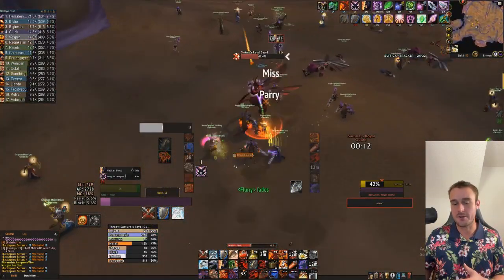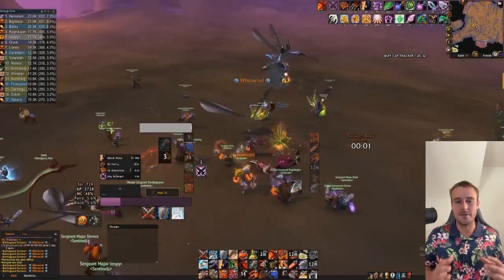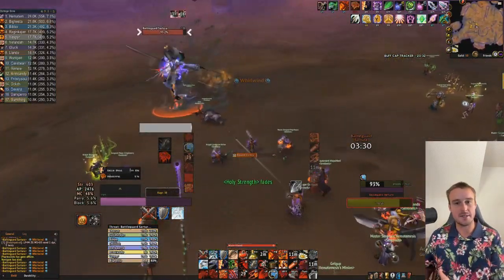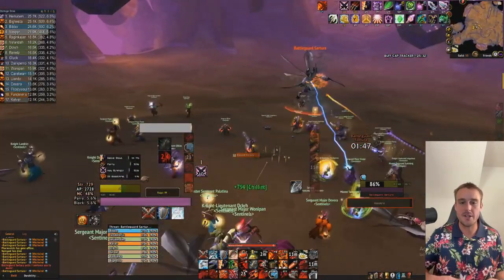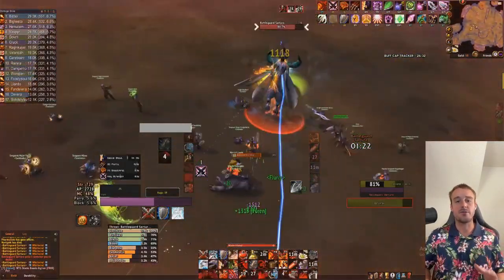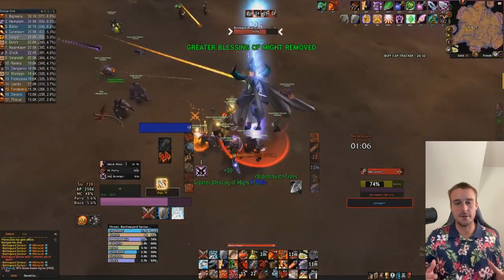Now, depending on how your guild does this fight you're going to use a different strategy. First we're going to discuss my guild's strategy — this is a non-cleave strategy, more of what most guilds out there will use. It's killing the ads first, then killing the boss. After that we'll talk about the cleave strategy. Timestamps are in the description below so go ahead and skip to whichever applies to you.